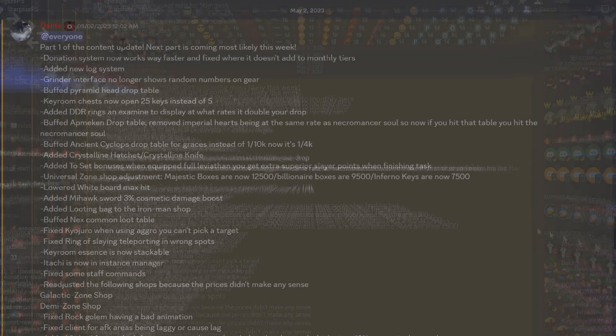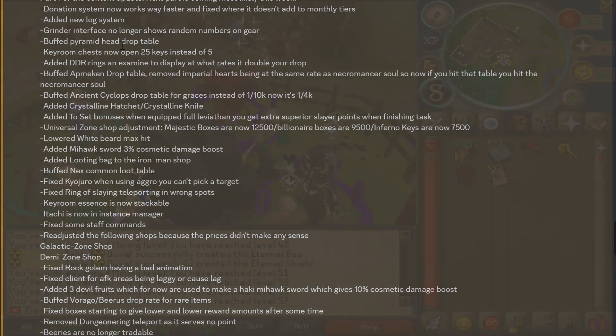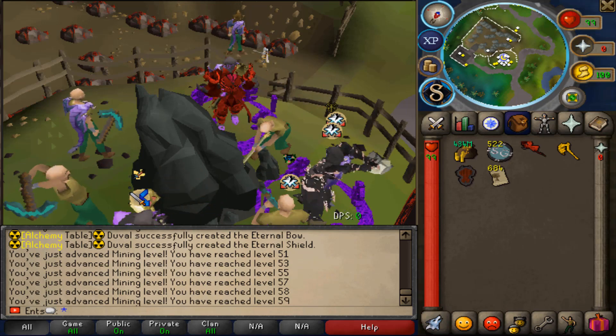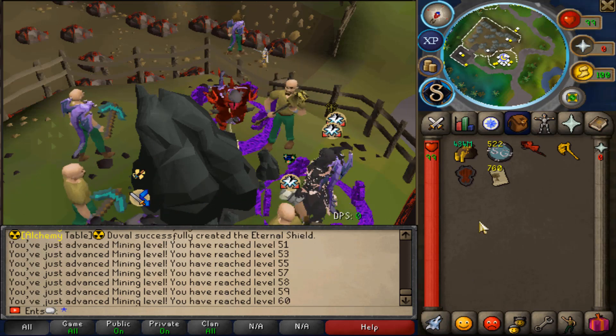Donation system now works way faster and fixed where it doesn't add to monthly tiers. Added new log system. Grinder interface no longer shows random numbers on gear. Buffed pyramid hit drop table. Keyroom chest now opens 25 keys instead of five. Added DDR rings and examine to display at what rates it doubles your drop rate.